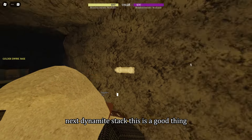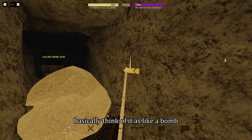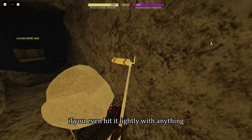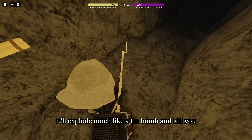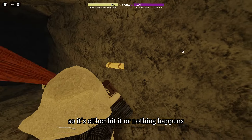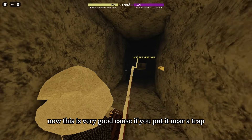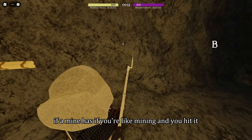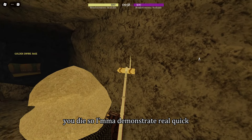Next is the dynamite stack. Think of it as a bomb — if you even hit it lightly with anything, it'll explode, much like a tin bomb, and kill you. It cannot be tripwired, so it's either hit it or nothing happens. This is very good because if you put it near a trap and an enemy tries to hit it or accidentally hits it, they'll die. Same goes for a miner — if you're mining and you hit it, you die.